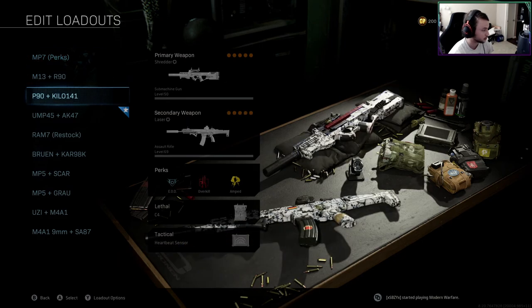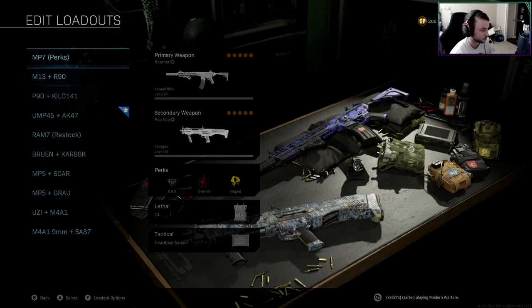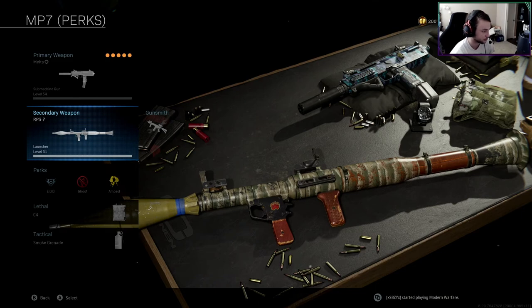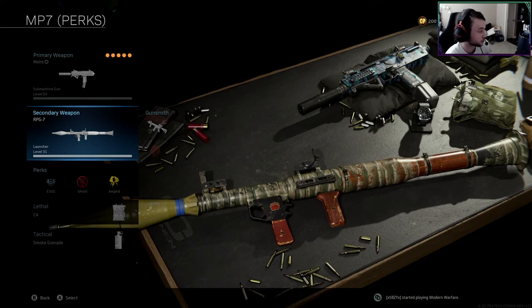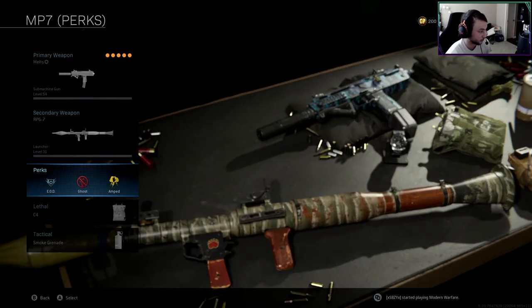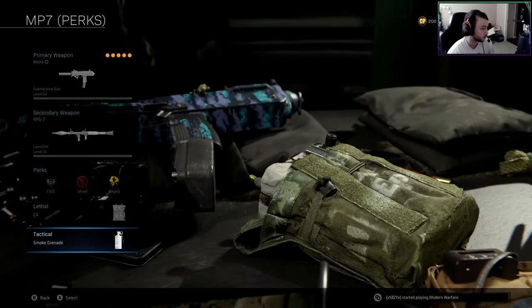I'm rocking an RPG as my secondary — this is pretty much the only class I'm using Ghost and RPG together. RPG is good to have on your Ghost class so whenever you pick up a second loadout to get Ghost, you can always have an RPG as an option for late game. In this particular gameplay I'm about to show you, I'm rocking this Ghost class for my first loadout drop and just running it the whole game, and it worked very well.